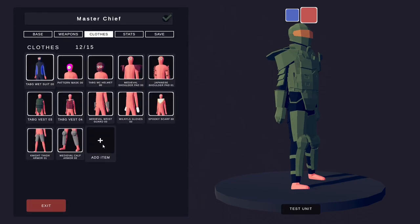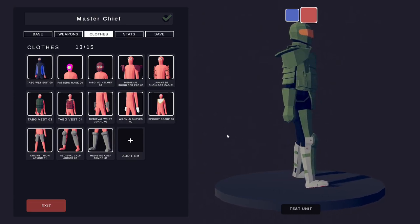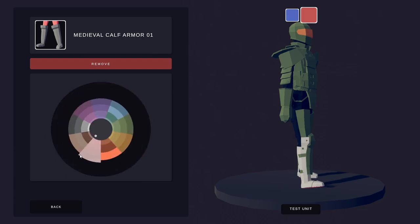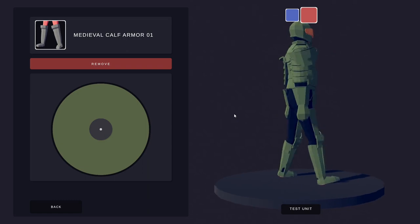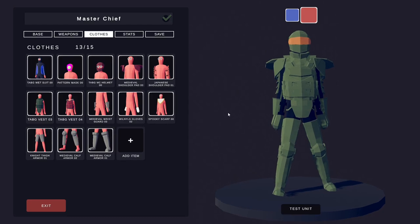A couple more things to add. Go back into the feet again, search medieval calf, and go for medieval calf armor one — the big chunky boots. You can see it's going to really fill his legs out at the bottom. Both elements on this are going to be green. Now he's got full chunky legs — there's not a lot on show that isn't green. We've got our 13 elements, and there are indeed 13 elements. This guy is pretty much done.